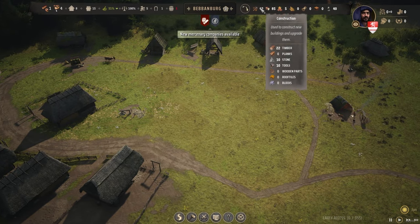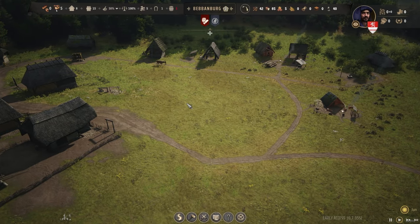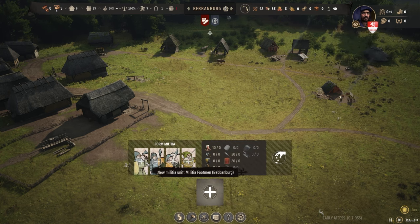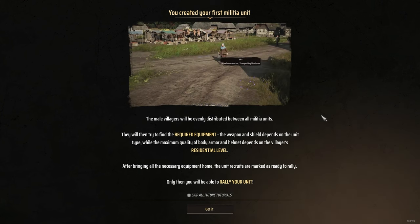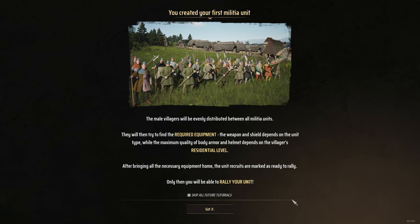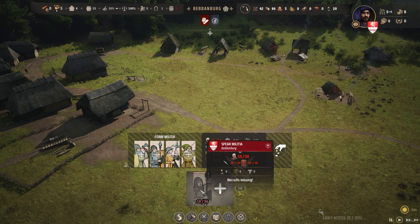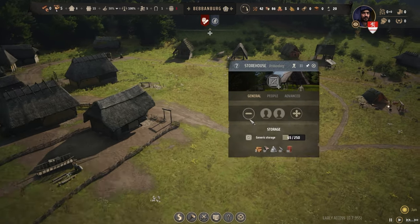We could probably put the unassigned family in the woodcutters for the time being since we're not doing any construction. We have got military — so we haven't actually looked at the military stuff yet. We could create a new unit here. We've got 10 recruits, 20 spears, and 20 large shields. The male villagers will be evenly distributed between all militia units and they will try to find the required equipment. After bringing all the necessary equipment home, the unit recruits are marked as ready to rally — only then will you be able to rally your units.